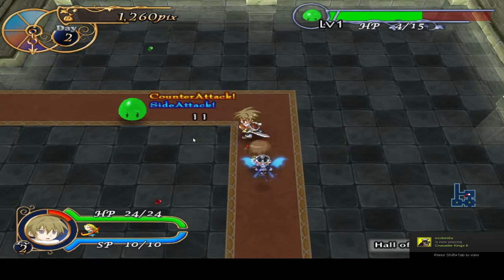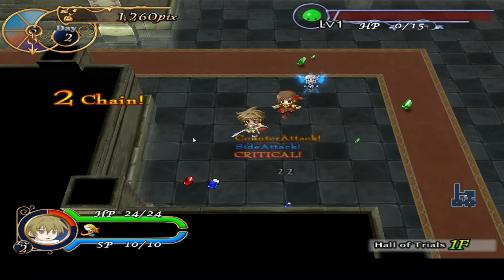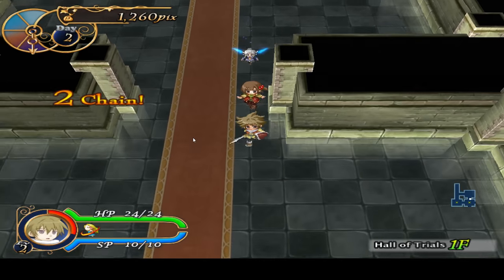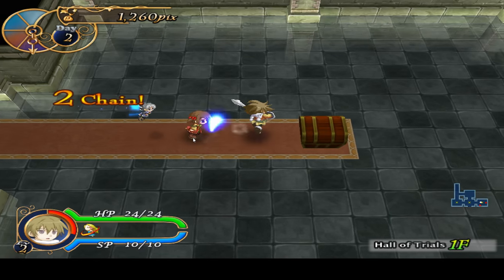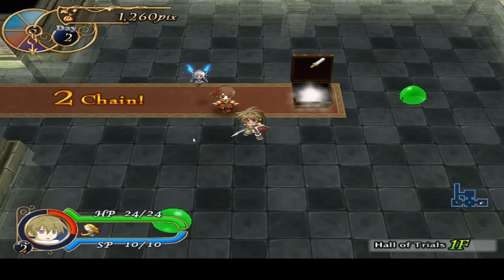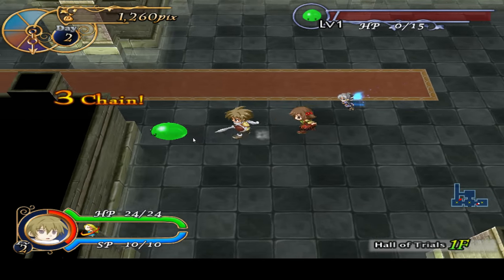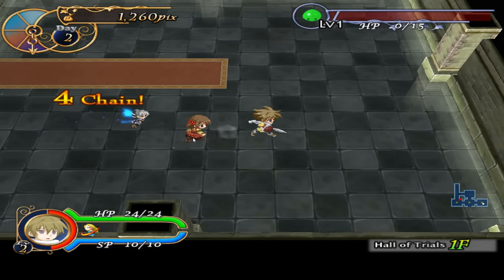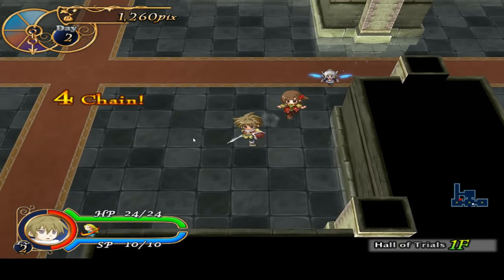Everything in this game is money-based. A rusty dagger dropped — we can sell that. Even if the items are junk, that's fine, because you sell them in the shop and they're pure profit when you do sell them. Let's go to the next floor. This guy's a tough little bastard.